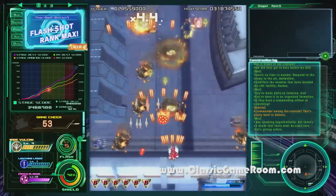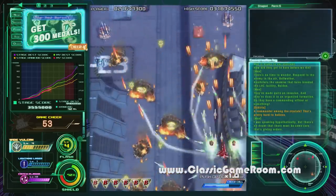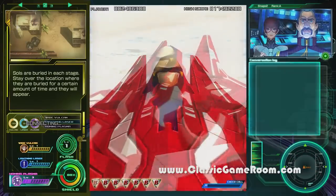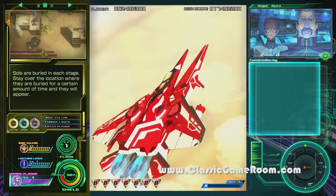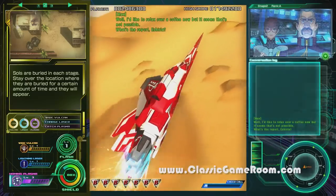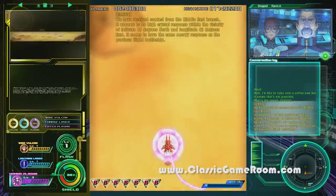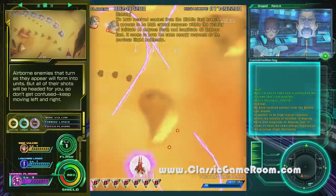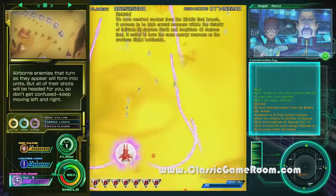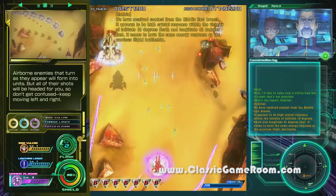I've grown quite fond of the purple homing lasers, which remind me of the Raystorm games. One of the things that makes this game unique is that you don't have lives like you do in most spaceship games — you have a shield. You can see it there on the bottom left. Your ship can take a couple hits before it's destroyed, and occasionally you can replenish your shield, which is super awesome.